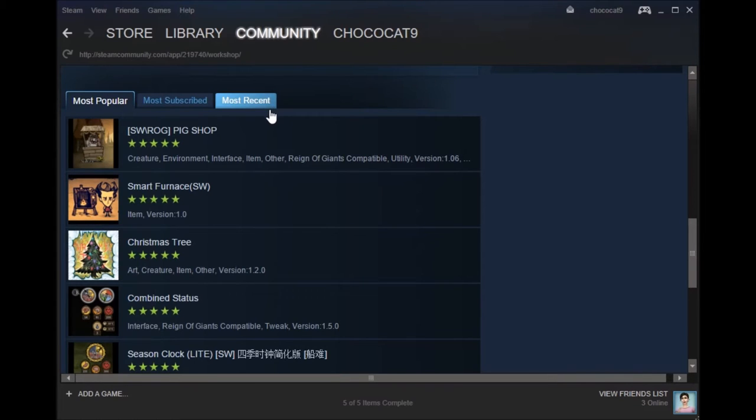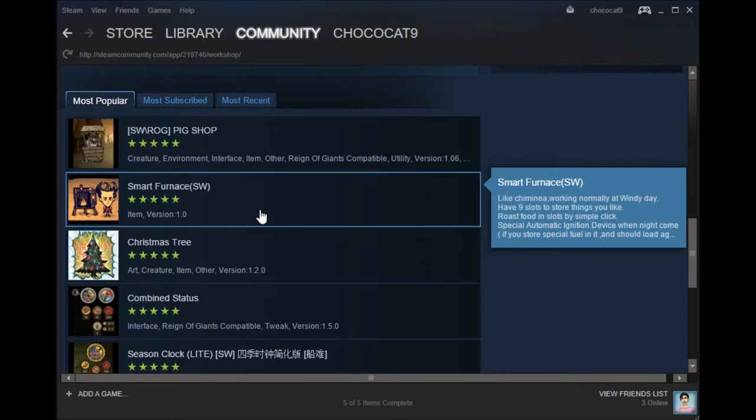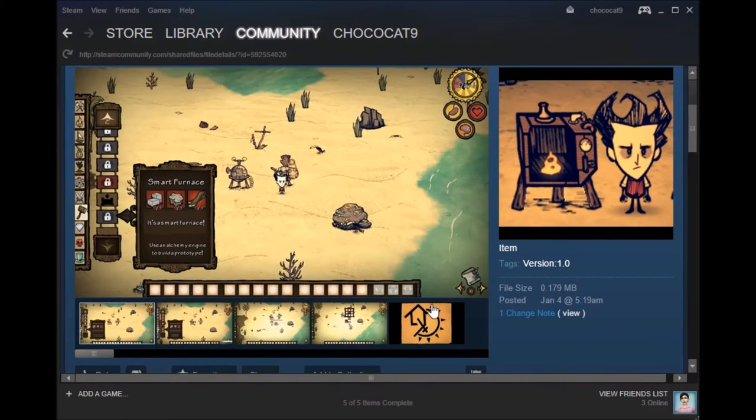You want to read the descriptions and make sure the mod is compatible with the expansion pack you're playing. Some are just for the base game, some are just for Reign of Giants, some just for Shipwrecked, and some work with everything. So just make sure before picking one.